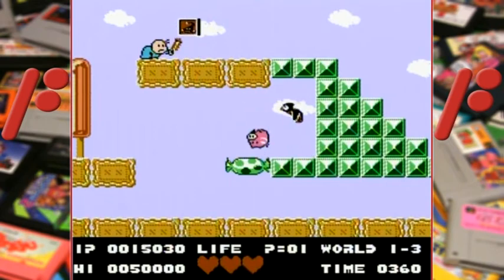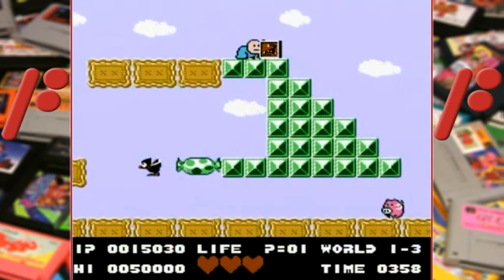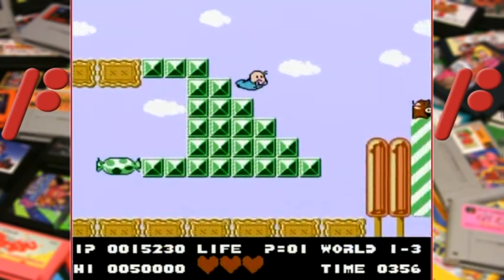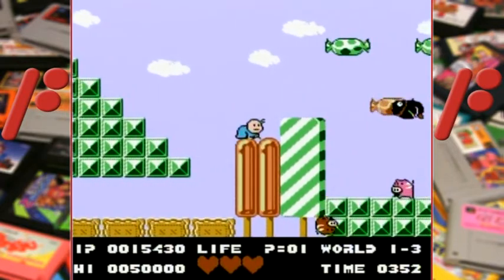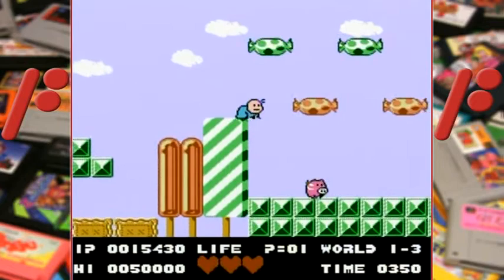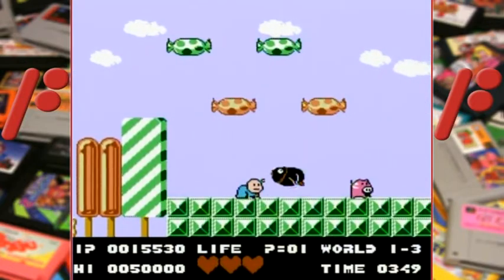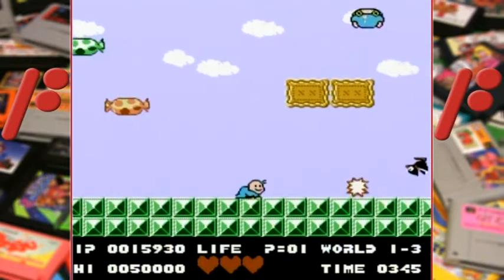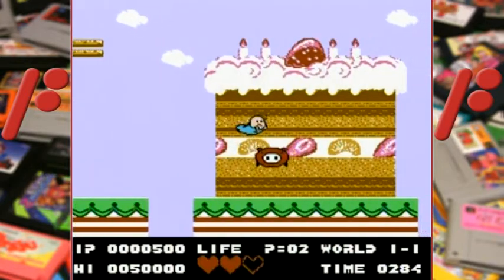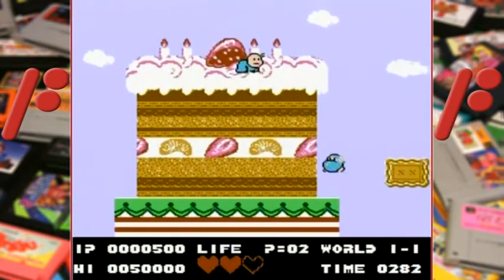You play as Upa the baby, who somehow finds himself or herself in a strange world and has to battle enemies with a rattle that doesn't kill enemies outright. It instead inflates them so you can use them as platforms, or jump into them to shoot them away like projectiles. Which way they fly depends on your angle of approach. And when you use them to ride upward, you'll go through certain platforms, which you can use to your advantage.